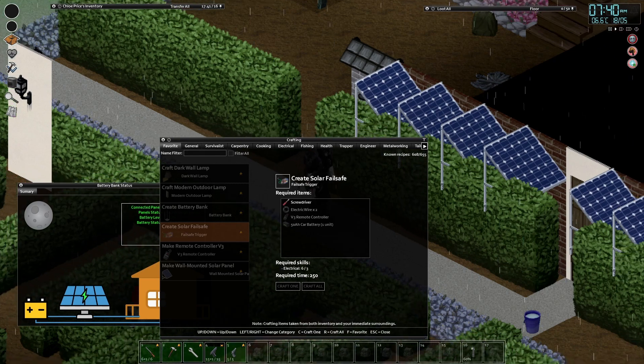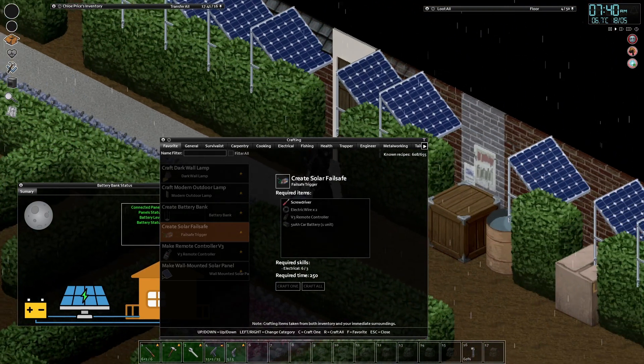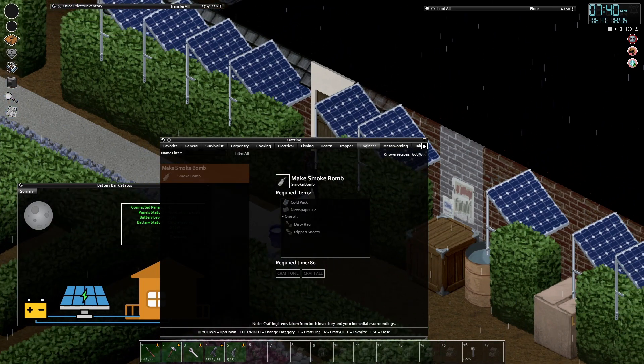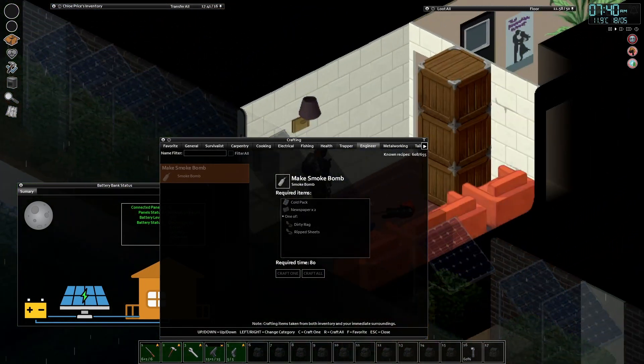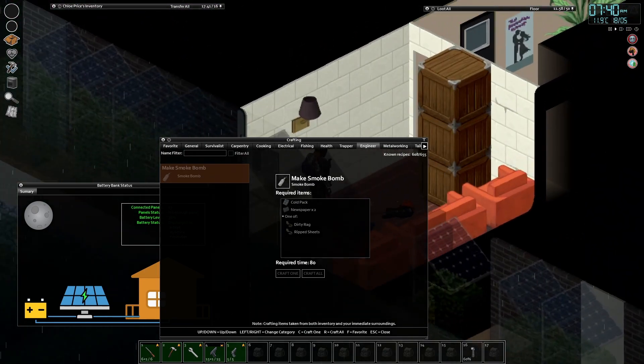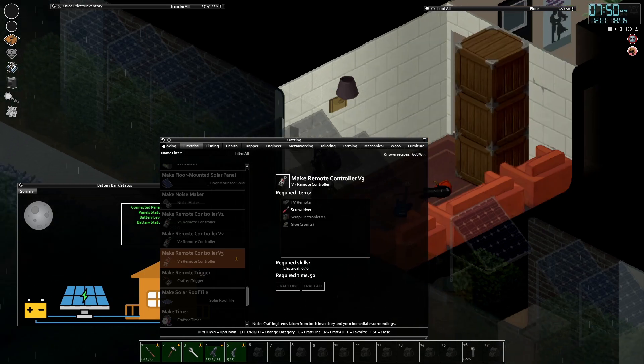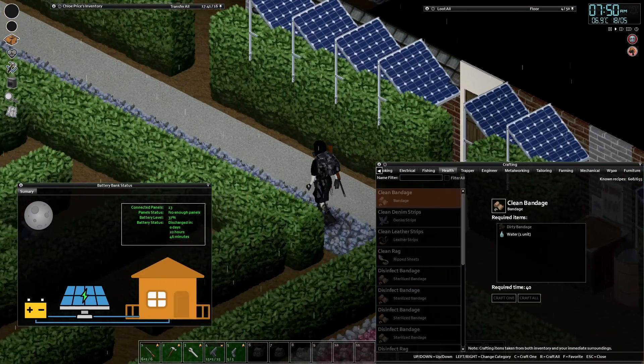Let's have a look at what materials we need. We want to create a solar failsafe, and the big thing it needs is a version three remote controller - that's what's been stymieing us up until this point. We found a version one. The version three requires six electrical - there we go, version three remote control, six of six electrical. It also needs a TV remote, which can be very hard to find, and we need glue.